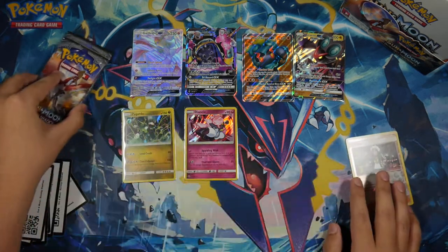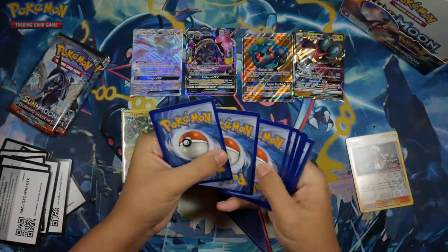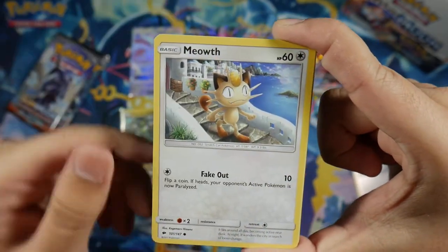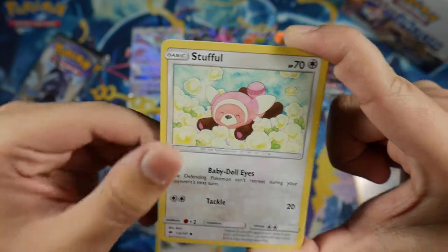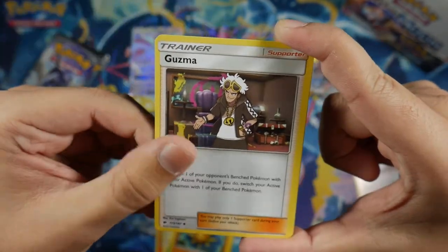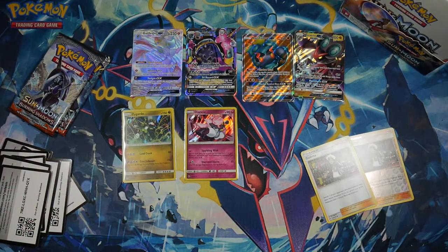So far we've gotten amazing luck in this episode; hopefully we can get another hyper rare. We got a Charmander, Crab Rawler, Meowth — looks like he's playing on that one Overwatch map, that's kind of interesting. We got a Stufful, Pansage, Psychic Energy, Plumeria, Solrock, Guzma, Escape Rope, and a Latias Rare non-holo. I'll put the other Guzma on the side — will we get a Guzma playset at least?